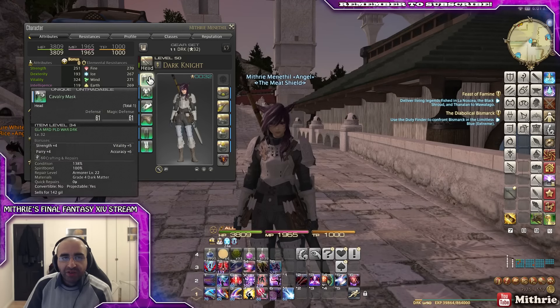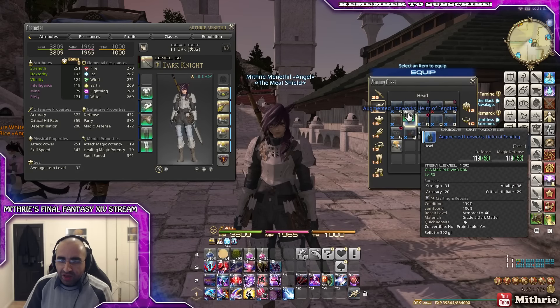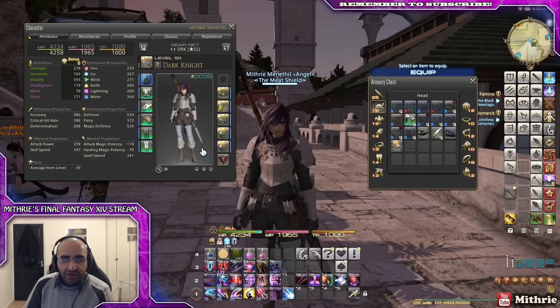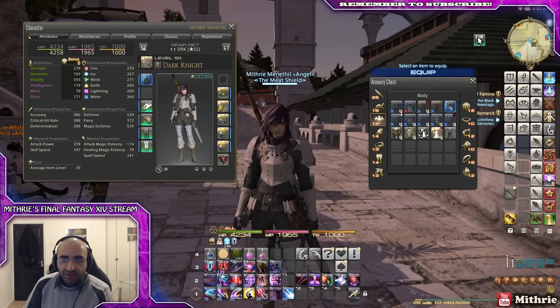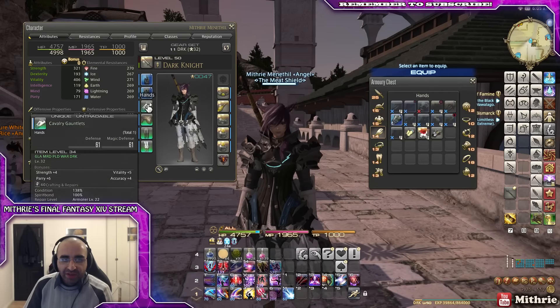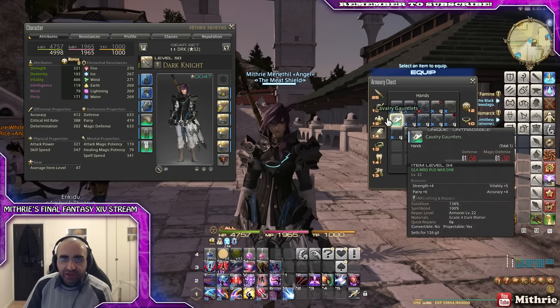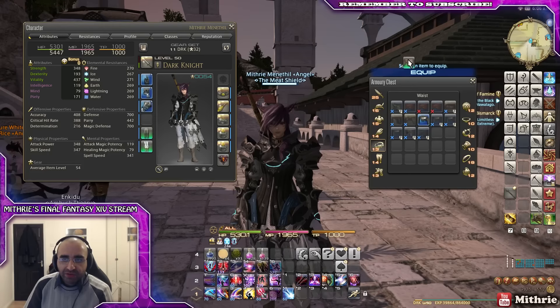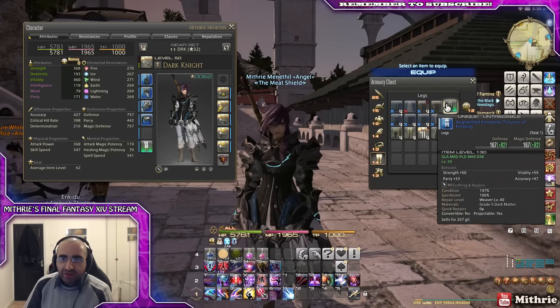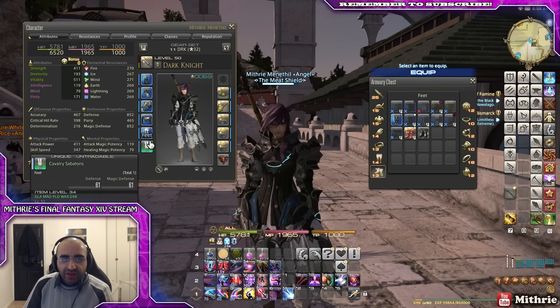Okay, augmented ironworks — I'm on the fending set. Old mental ironworks armor, so basically I've got the full final coil set. Each one of these is increasing my item level by like seven to eight, then the legs.